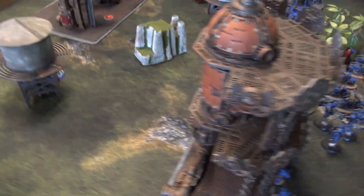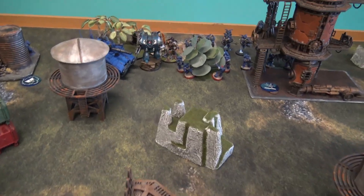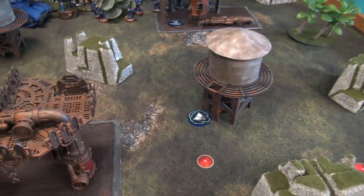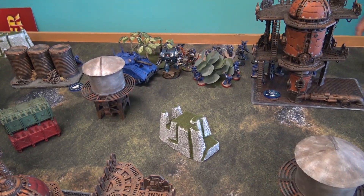The Ultramarines are going first because with full deployment, the player who deploys first gets to go first unless I can seize the initiative on a six. I don't roll a six, so we'll come back after the Ultramarines movement phase on turn one.